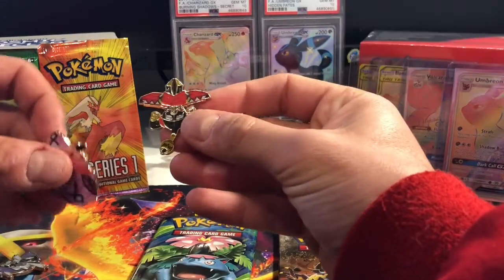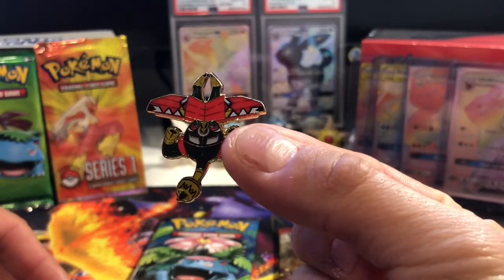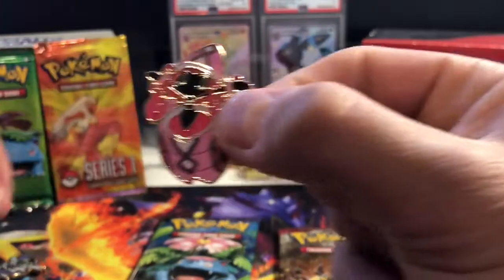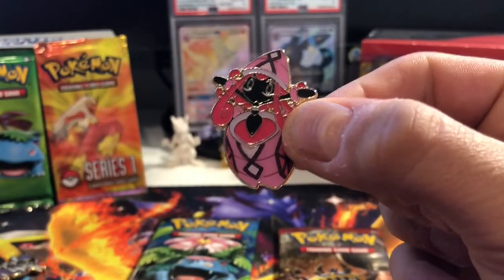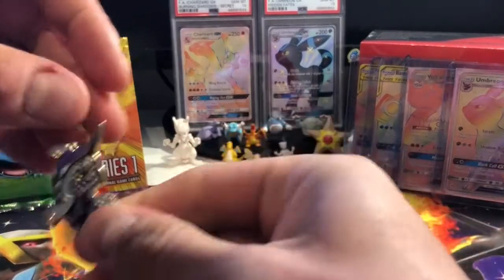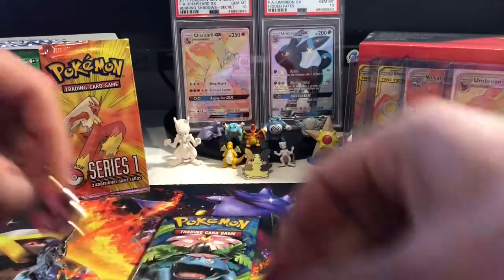Okay so as part of this pack you get the pins. There we go — there's another one — nice pink, and they've all got the backing as well so you can pin them up. And Tapu — there we go. So there's the Tapu pin collection. I'm just going to leave those there; hopefully they'll give me some good luck.